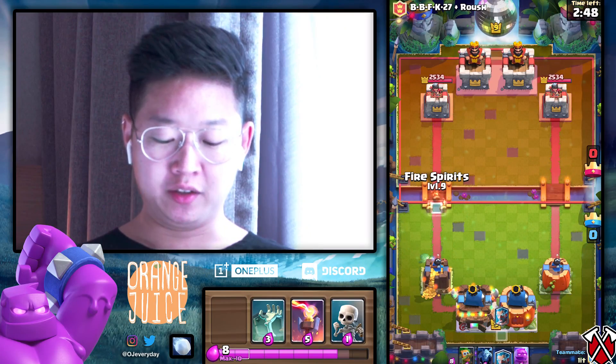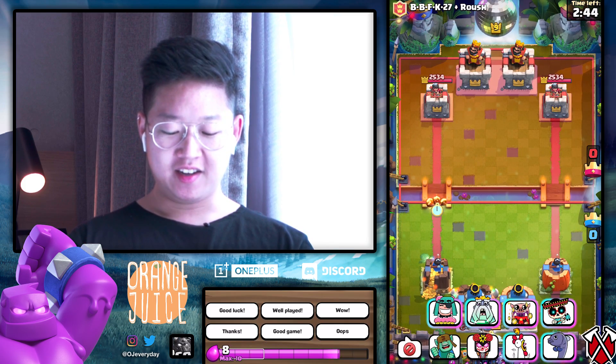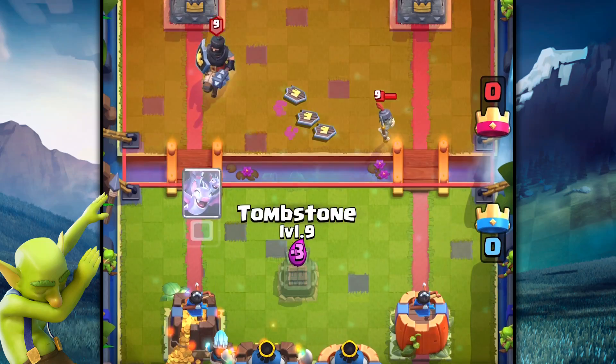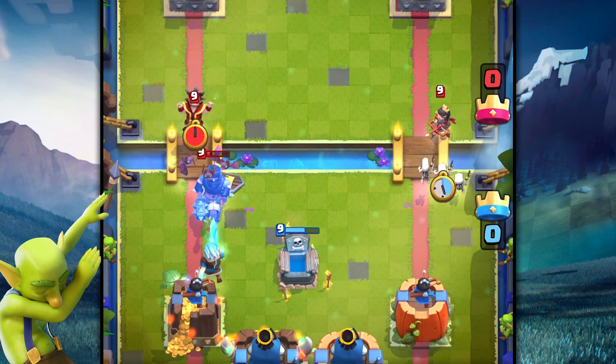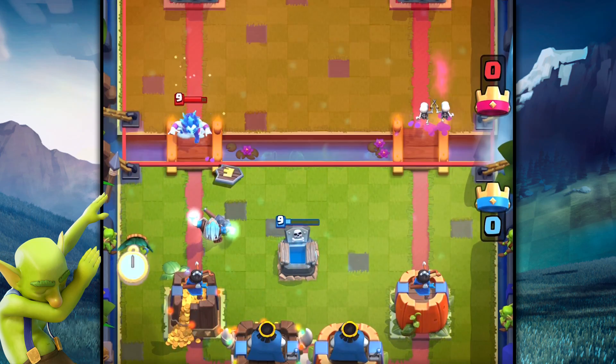He's going for the ice wizard, I'm just gonna rush. Don't rush OJ - I'm rushing, I rushed. He's got a dark prince - I've got a tombstone. Wait for the princess, walk under the tombstone, put down the skellies. We're good, nice!